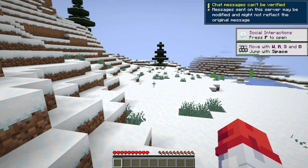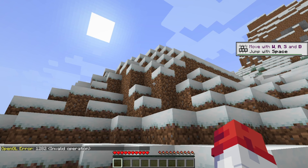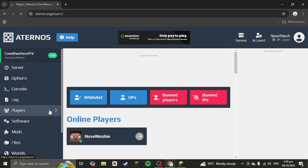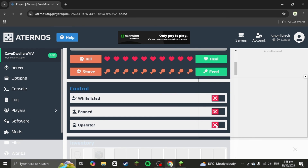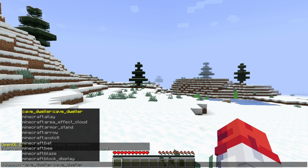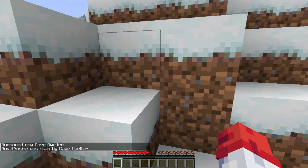Now you are finally in the server! To verify the Cave Dweller mod is working, go to Players in the Aternos panel and you can see your account online. Select Operator to give yourself operator permissions. Then in-game type '/summon', select cave dweller from the list, and the Cave Dweller will appear. You can now play with this mod with friends.